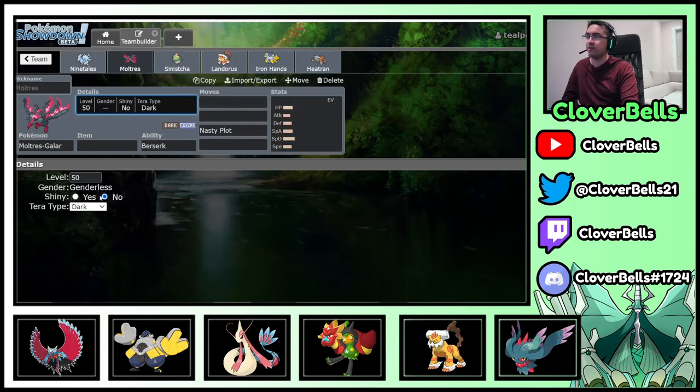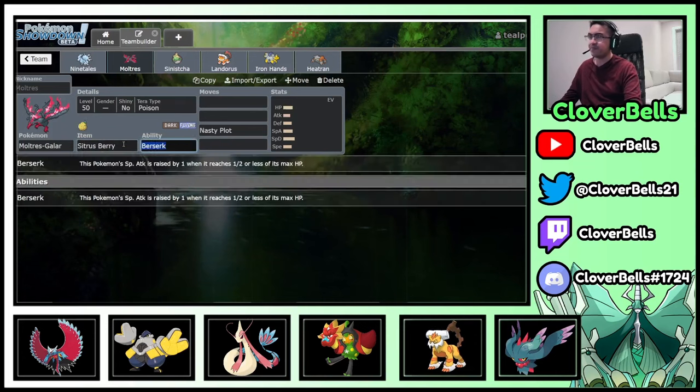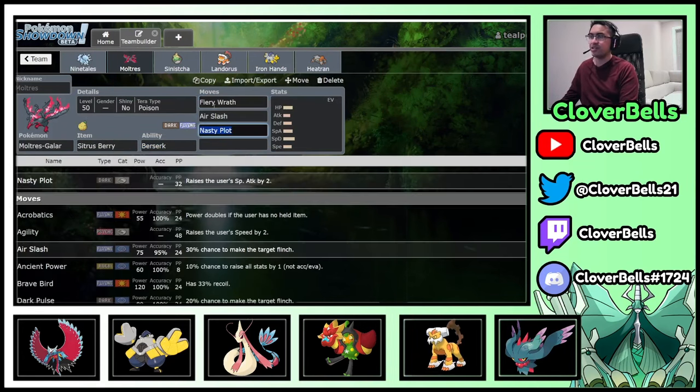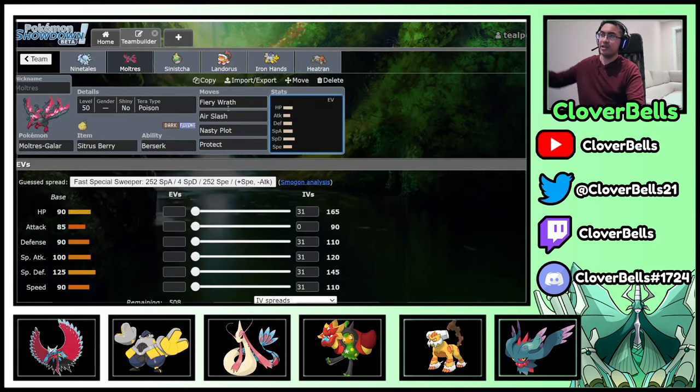The Moltres — I kept it Tera Poison just like Regulation D. I want to resist Fluttermane attacks. Citrus Berry, Fiery Wrath of course (your signature spread move), Air Slash (your Flying STAB attack), and Protect. I think this is always relatively good for a Moltres set. By the way, Moltres is also pretty good against opposing Sinichas.